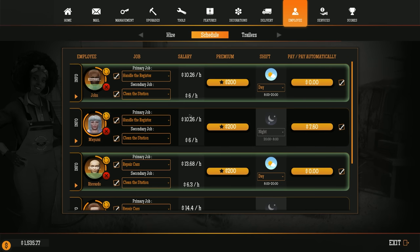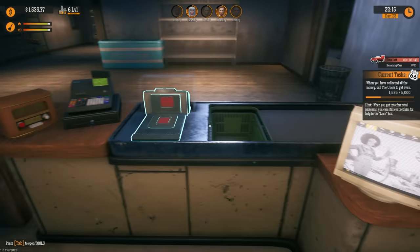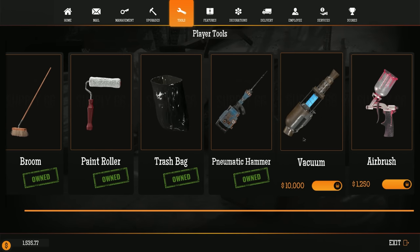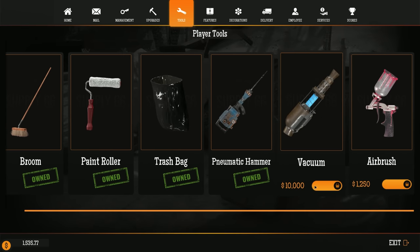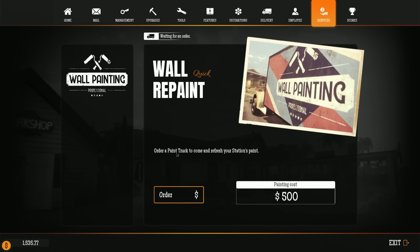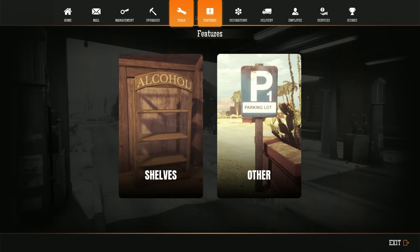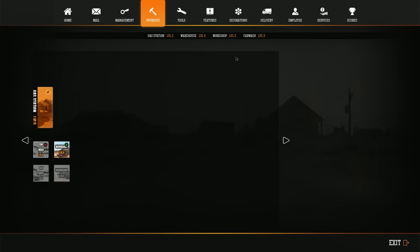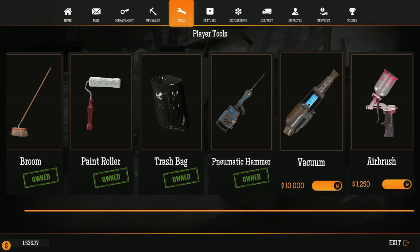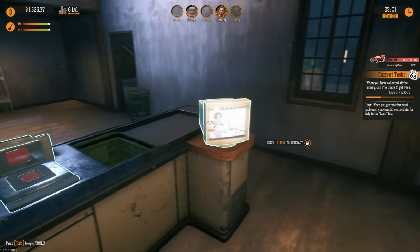Everything's back open. Oh — we got a new tool: a vacuum! It's ten grand. What? That's absolutely silly. And wall repaint — you can order a paint truck to come and refresh your station's paint for 500, they just repaint everything for you. That's pretty cool. But ten thousand for a vacuum — that's a little crazy.